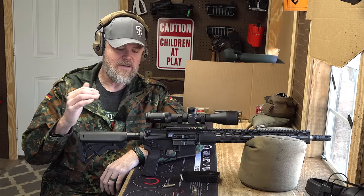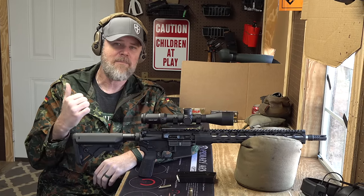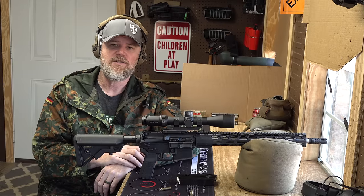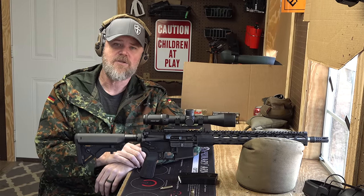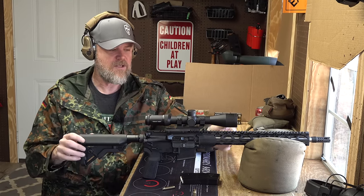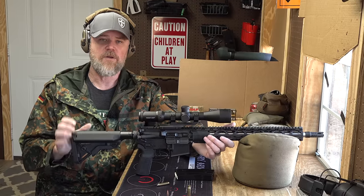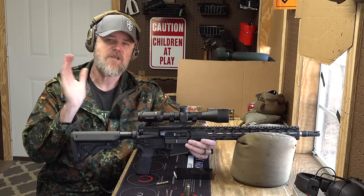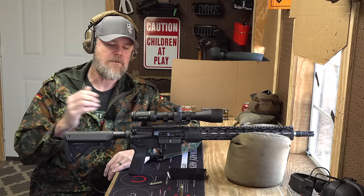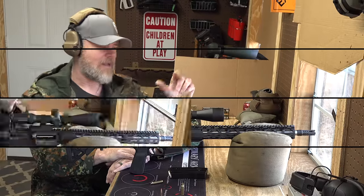What I love most about the 6.5 Grendel is that it doesn't change how the gun feels to shoot — it's not much more recoil than standard 5.56, especially with a muzzle device. They suppress great too; just use a 30-caliber suppressor. This gun has a 5/8x24 thread, which is common for 6.5 Grendel. The Radical Firearms rifle has been delivering the goods. We can't put paper targets out because the wind keeps blowing them over, but we'll paint up a steel target and shoot it to give you an idea of how this thing groups. It's more than capable of taking deer at range.